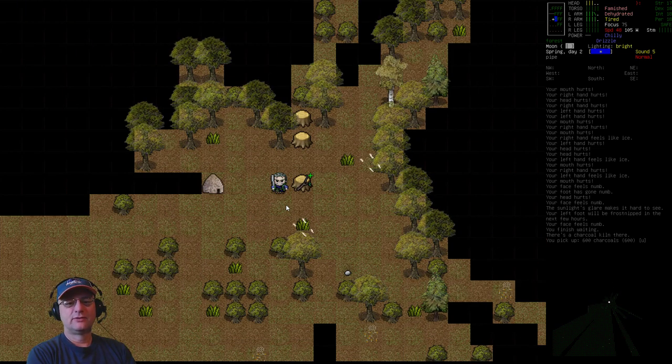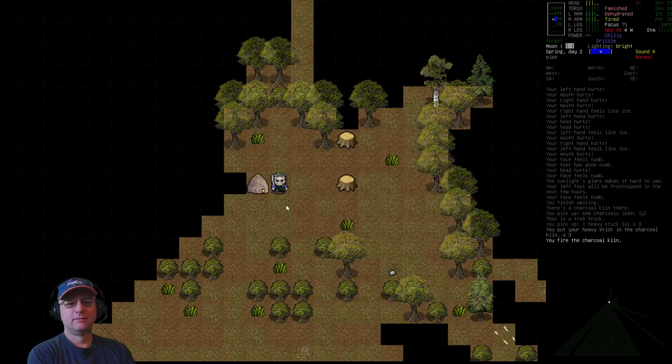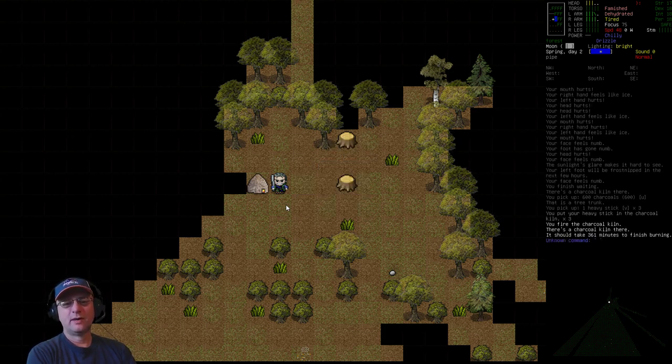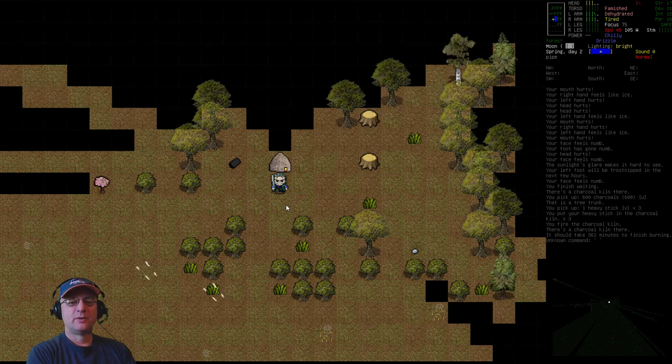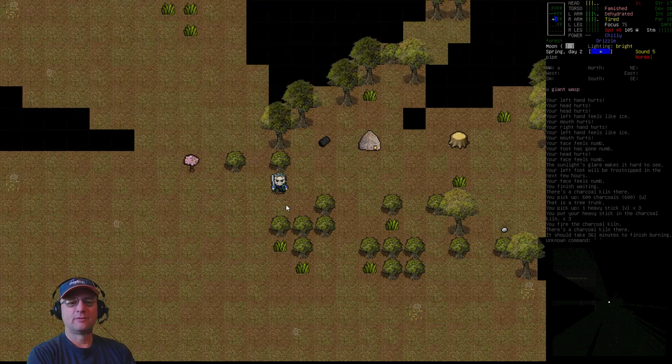We could load some more sticks in and fire the kiln again — it's always six hours to burn, by the way, regardless of how much wood you put in there. That way, we've got more burning while we're out doing other things, and it'll be ready when we get back.